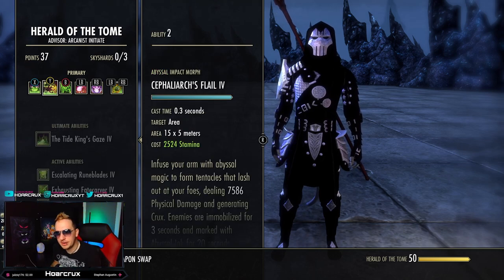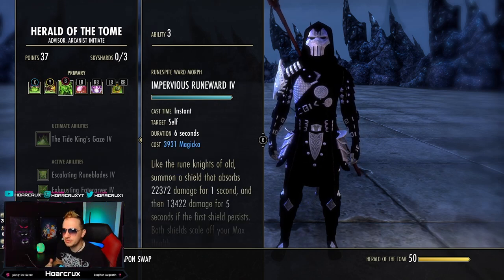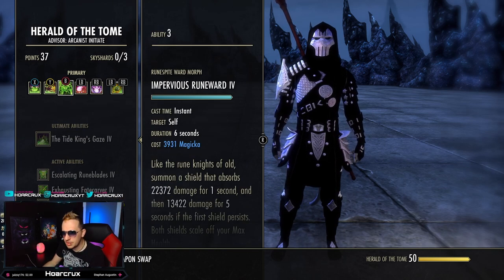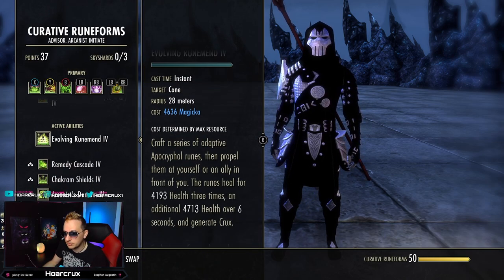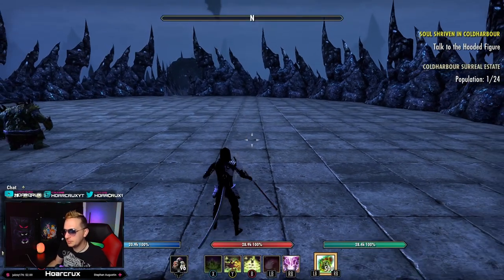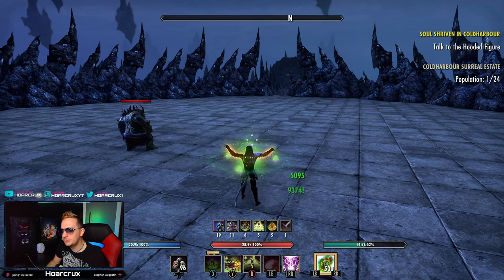The next ability on the bar is Syphoning Flail. This is also going to generate a Crux and is also an AoE Execute — I'll explain how we do that in the combo in just a moment. The next ability is kind of a flex spot; you can toss in whatever you want here. You can toss in Impervious Rune Ward, or one of my favorites is the Evolving Rune, which is going to heal you as well. However, once you generate Crux and get up to three Cruxes, you don't have a way to consume it.